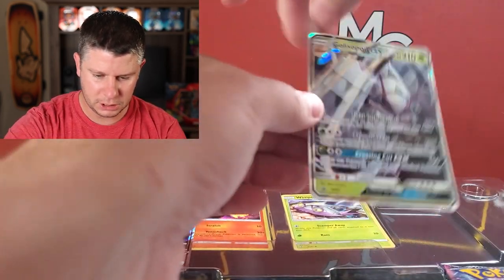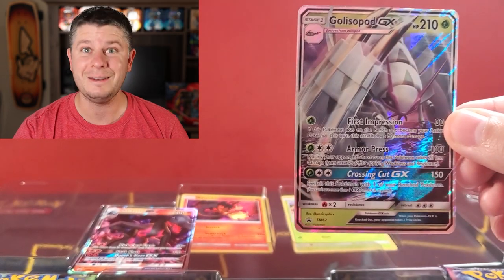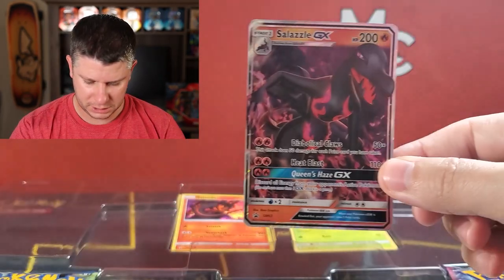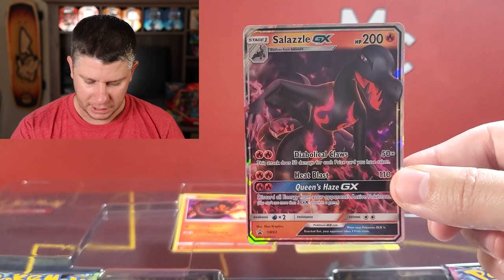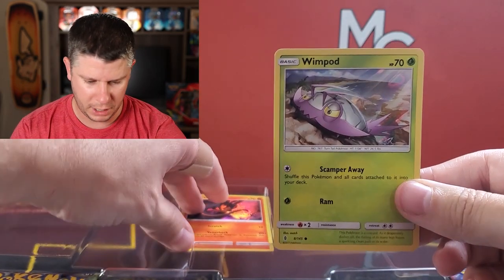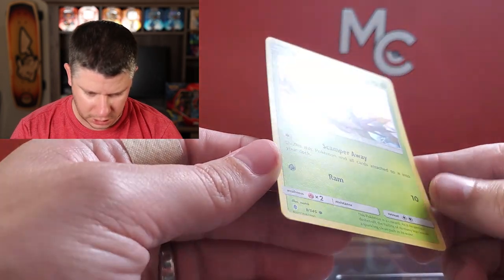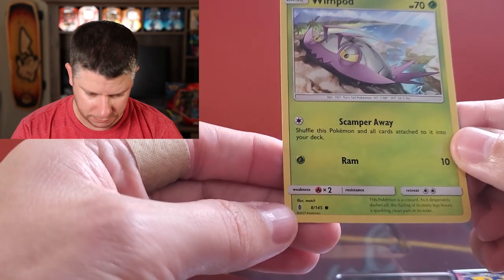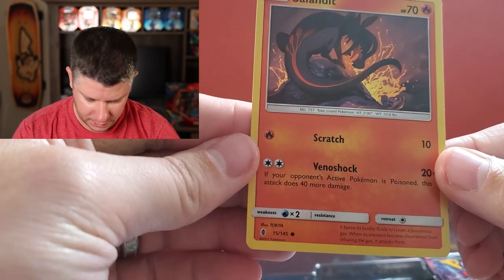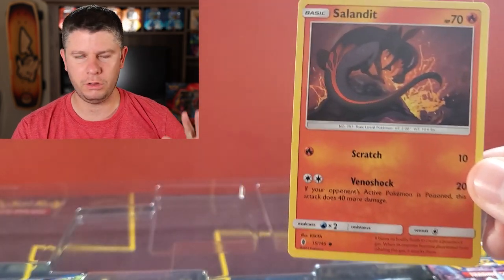There's the pin — that is pretty cool, a nice little pin. And the promos are actually not even held in very well, which is a good thing. You've got a Dewpider GX, which is Sun and Moon number 62 from 2017, and then a Salazzle GX, number 63. Then we've got a Wimpod and a Golisopod. The Wimpod is actually an alternate art — it's a holographic from Guardians Rising, just one of those cool variants. Same with the Golisopod — also from Guardians Rising and it's a holo variant.